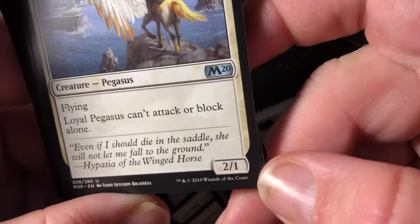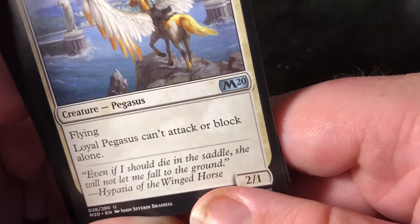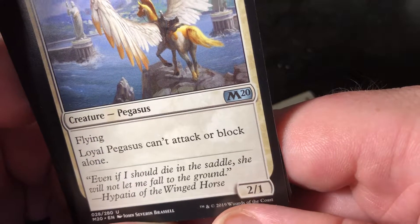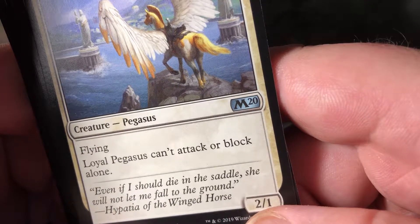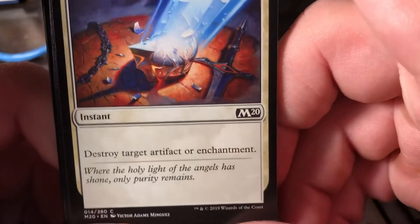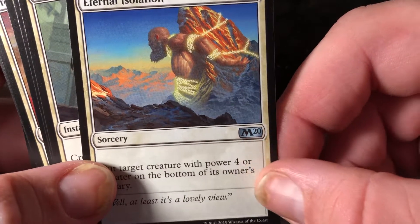For anyone newer to the game, that 2/1 notation on a creature refers to its power and toughness. Power is how much it can attack with, and toughness is how much damage it can take before being destroyed. So if you go up against a creature with 1/1 power and toughness, a 2/2 would destroy it because it has two power against one toughness. It's something more experienced players learn fairly quickly.